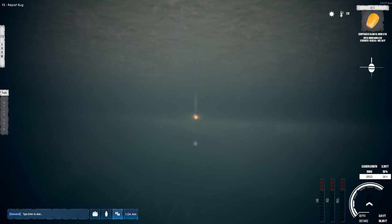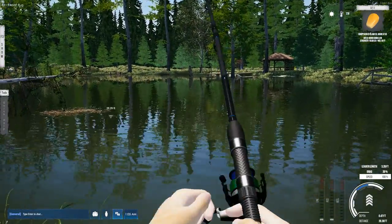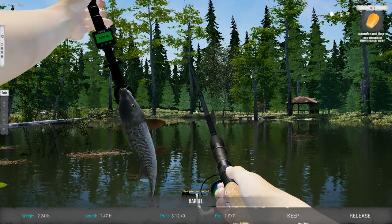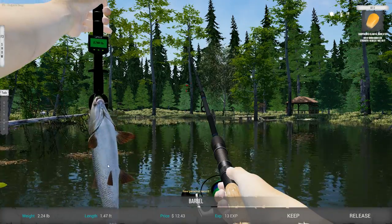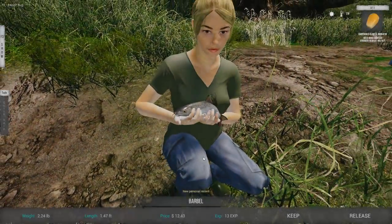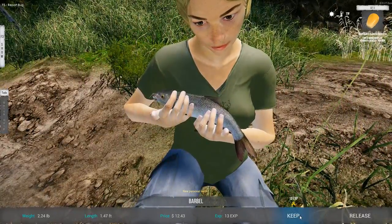Well, now I know the barbel goes for corn — that's good. I'm pretty sure they'll go for cheese too, and probably worms. There we go — I think that is a barbel! Yes, see his whiskers? They're real long, cylindrical, torpedo-shaped, and they've got those whiskers — that's why they're called barbel. There's a little guy, he's not very big — only 2.24 pounds, but 12.43 cents. Not too bad.